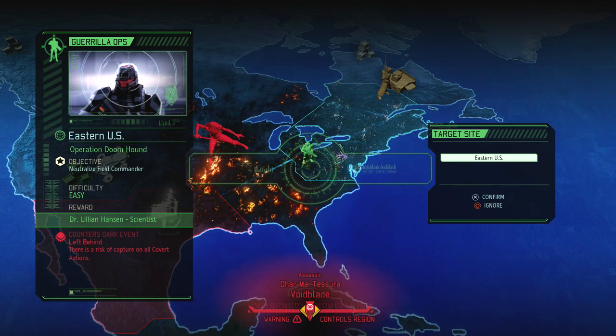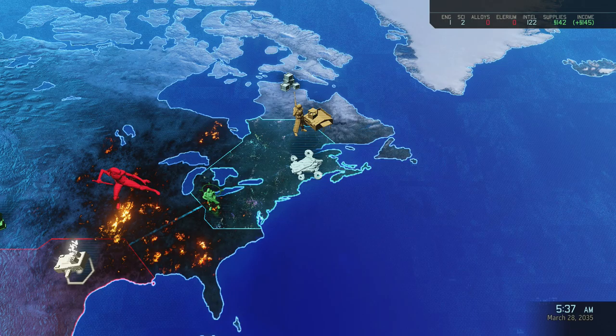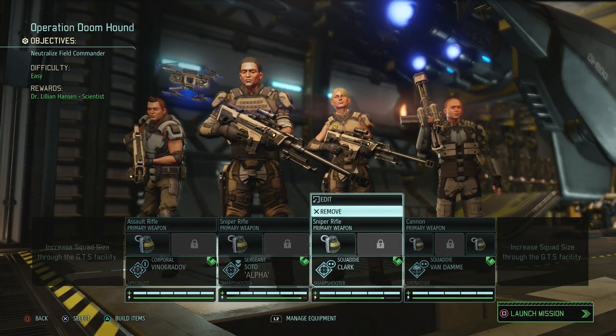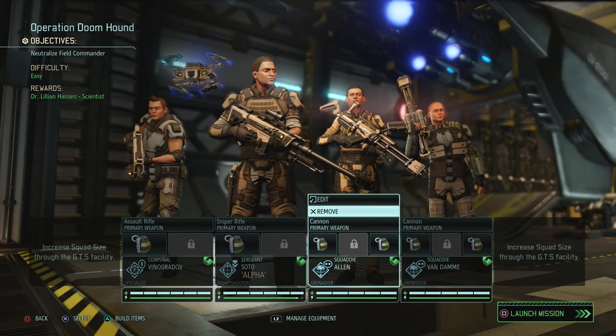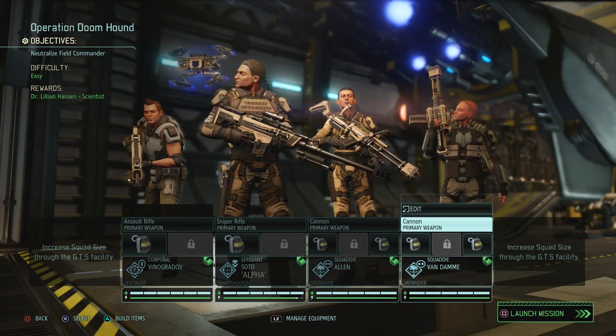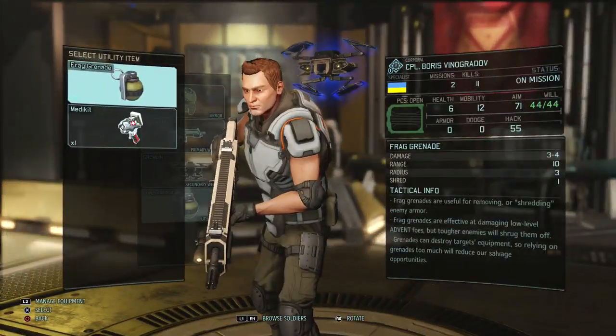That's very helpful — it counters 'Left Behind,' which gives a risk of capture on all covert actions. This means we would have the possibility of having to do a mission like the last one, and you saw how that turned out. We need to neutralize the field commander, which means there is a hero on the next mission we have to kill. For those missions I really enjoy having my reaper to spot the field commander before I engage at all, but my reaper is injured so I won't take her out. So we're taking two heavies.